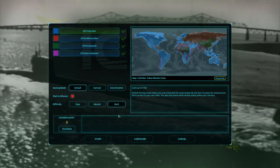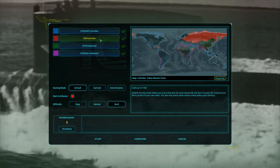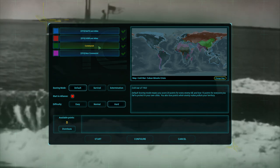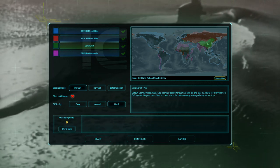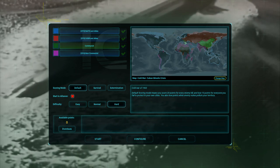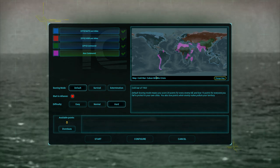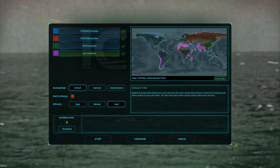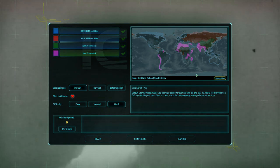It's 1963. The world's been divided into NATO and allies, the USSR and allies, the communists — which I think they just mean China and the Middle East to some extent — and the non-communists, which is a bunch of Africa, India, a bit of West South America. So you can pick whatever you want.